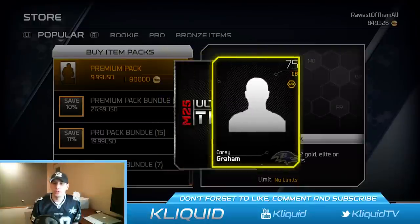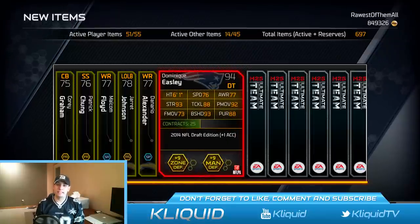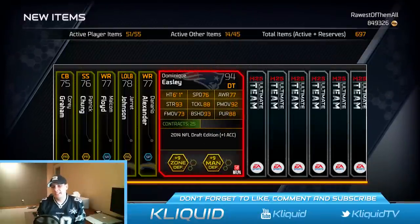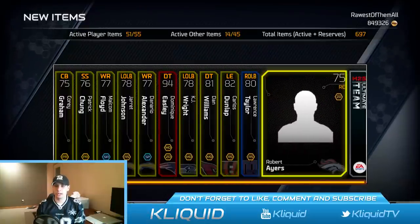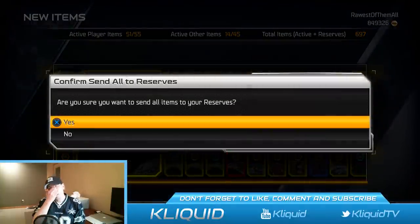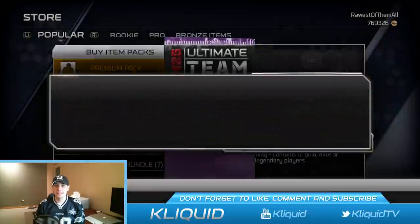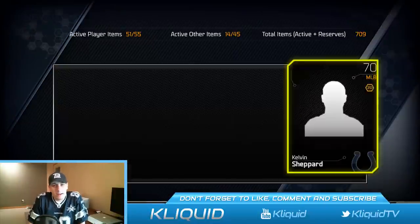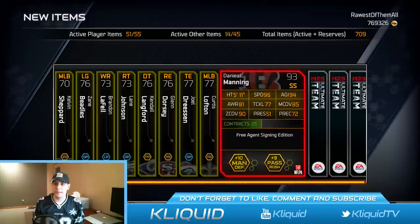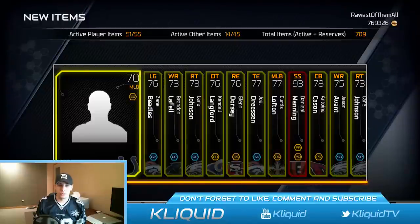Premium pack number three — come on, let's get something good. I've dealt with some junk so far. Dominic Easley — this isn't too bad, it's an NFL Draft card. I don't know why the pictures aren't showing up — I guess I should have backed out and came back in. At least that card has some sort of value, it's not just a base gold card. Rookie legend Lawrence Taylor — ugh, these are not going well at all. Three premium packs in and still haven't opened anything of significant value. Pretty brutal. Daniel Manning — 93 free safety — at least worth a little bit. But more just garbage gold cards. I think I already opened a Brandon LaFell. Really just nothing of value here.